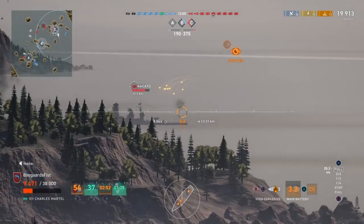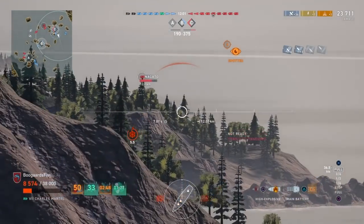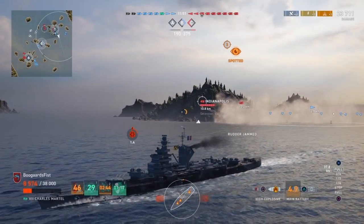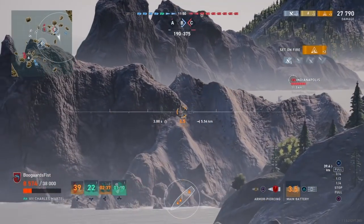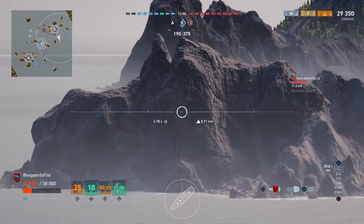If you've played the French line up to this ship, you kind of get the drift by now — you just cannot be taking shots. You're not going to be bouncing anything. You can angle against cruiser AP with some success, but even then I'd be a little bit nervous about any incoming fire hitting your ship. It's probably going to do some damage regardless.